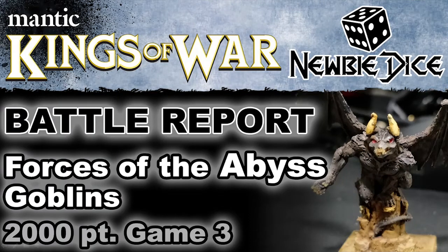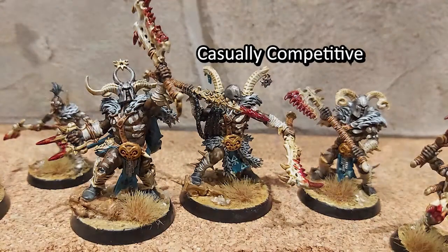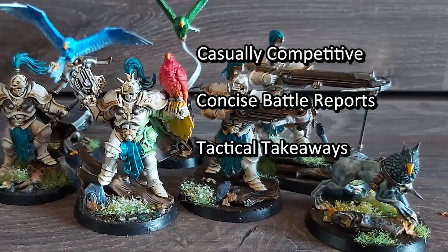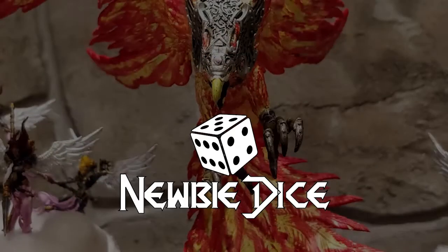Welcome to a Kings of War Battle Report. This is between Forces of the Abyss and Goblins, 2000 points, Clash of Kings 19, 2nd edition. I am a casually competitive gamer and I make concise battle reports that focus on tactical takeaways to improve our game. Welcome to Newbie Dice.